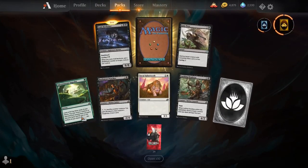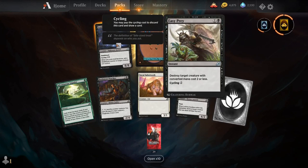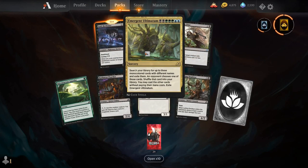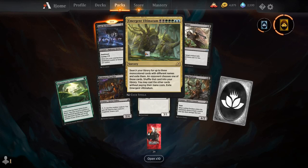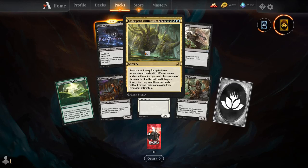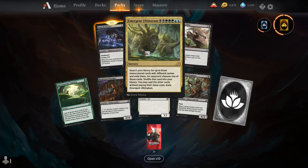Adventurous Impulse, Bushmeat Poacher, Savary Sabretooth, Lurking Deadeye, Easy Prey, Void Beckoner, and our rare is Emergent Ultimatum — the Sultai Ultimatum. For 2 black, 3 green, and 2 blue, search your library for up to 3 monocolored cards with different names and exile them. An opponent chooses one of those cards — shuffle that card into your library; you may cast the other cards without paying their mana cost, then exile them. So you don't get to free-roll this ultimatum over and over again, which is absolutely fair.